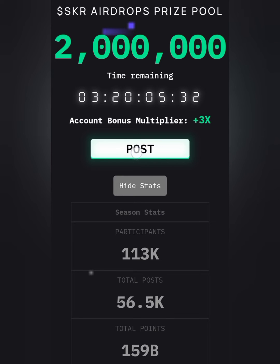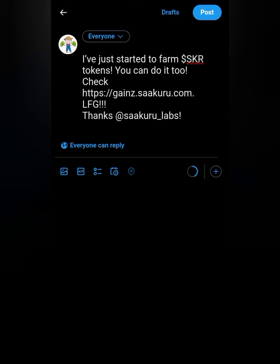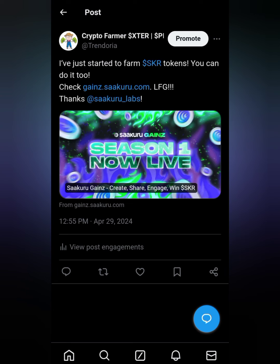First, you want to go straight to the Post button right there and tap on it. It's going to load you up to Twitter. Tap on the Post button, make the post, and then go back to the airdrop page.